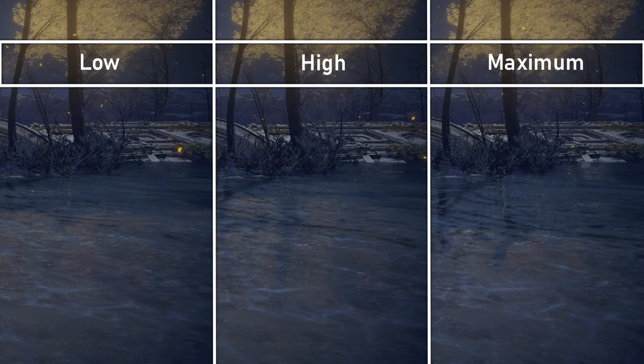Reflection quality determines the amount of ripples and how detailed reflections are on the surface of water. With low, you'll have few ripples and reflections will barely take into account cast shadows. Medium has more ripples with cast shadows present although unrefined, and high has more detailed ripples and cast shadows.